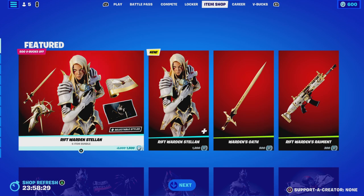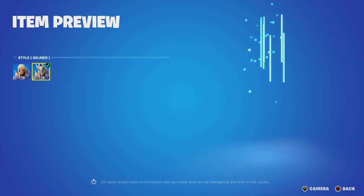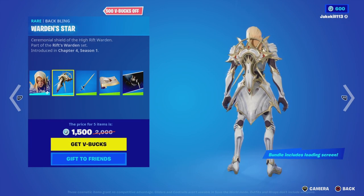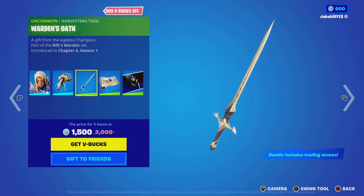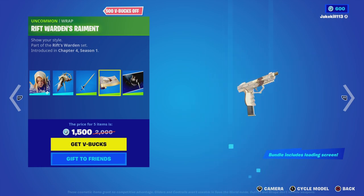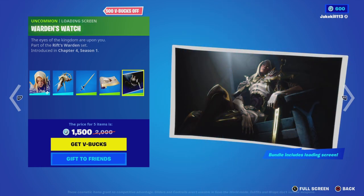We've got the Riff Warden Stellant Bundle — the Riff Warden Stellant style helmet — with the Battling Warden Star, the Warden's pickaxe, the Riff Warden's Raiment wrap, the Warden's Watch, and the loading screen.